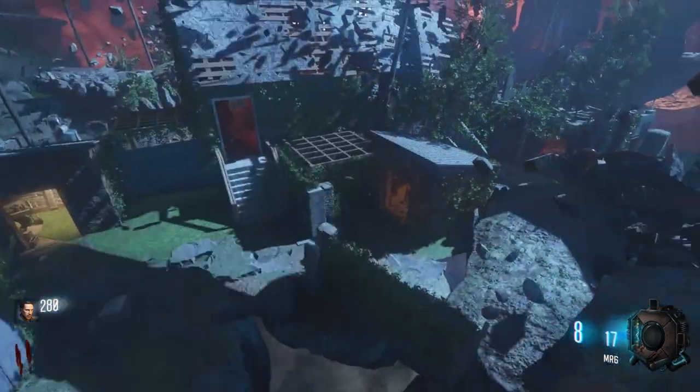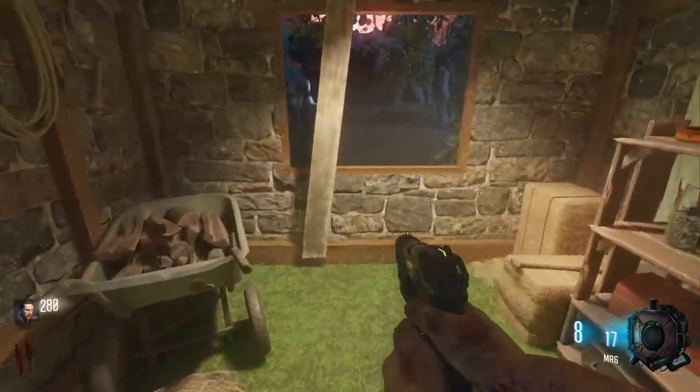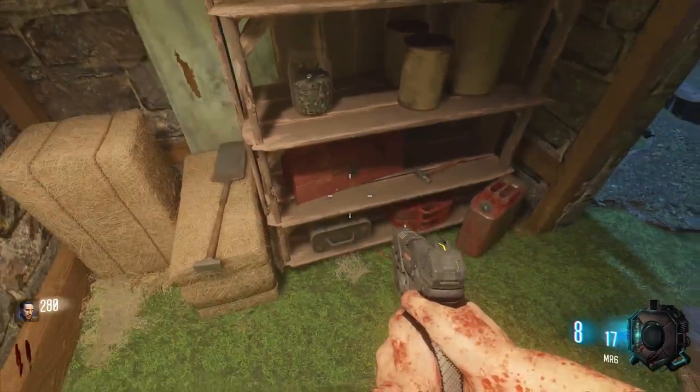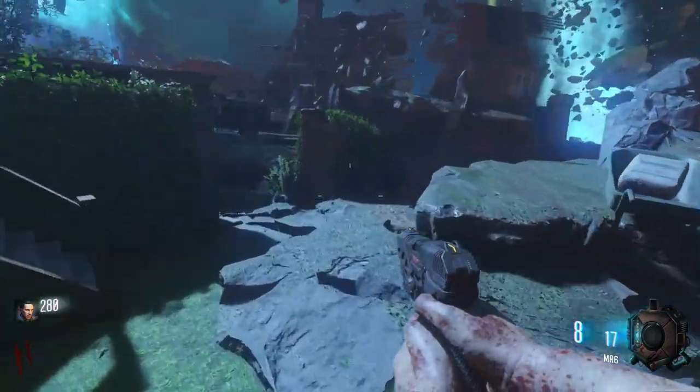But this area here does have three windows. There's that one that we just went through, and then there's this one over here which just goes right out back to spawn. It doesn't seem like it has a ton of detail — just another little shack with some nails, a hammer, garden supplies and all of that.